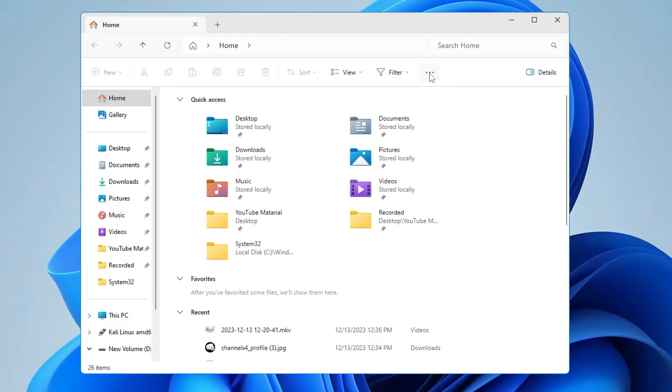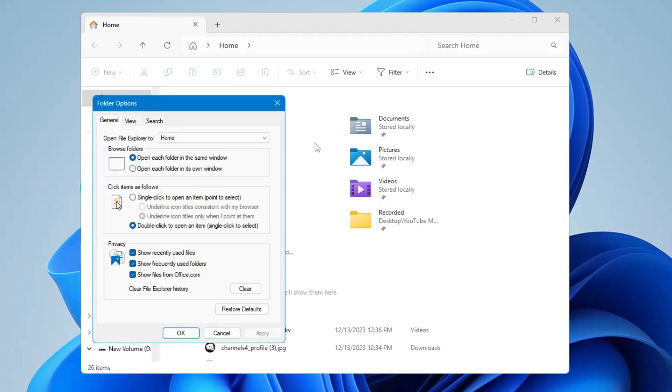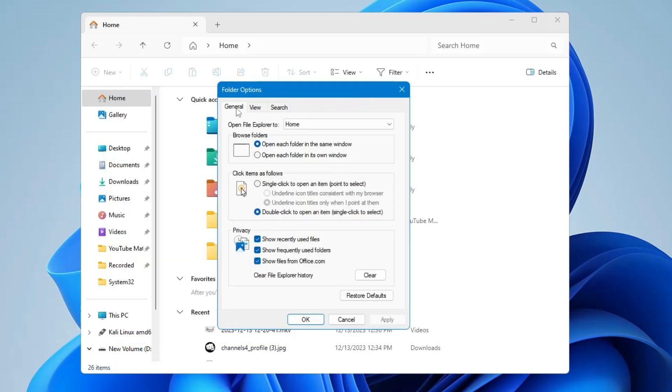Next, bring up your File Explorer. At the top you will find the three-dot menu — click on it and click Options. In the General section at the very bottom you will find the Privacy option. It says 'Clear File Explorer history', so click on Clear and then click OK.